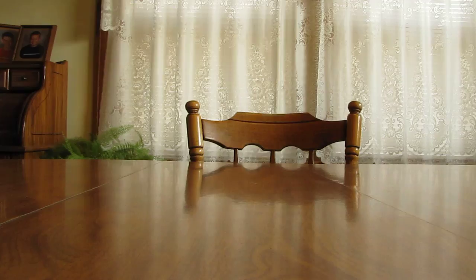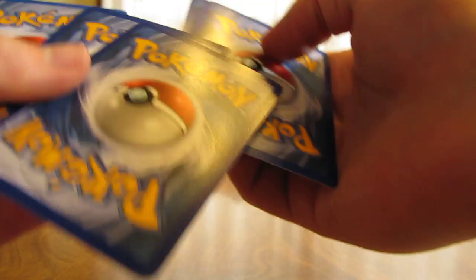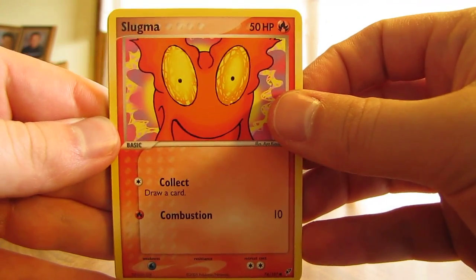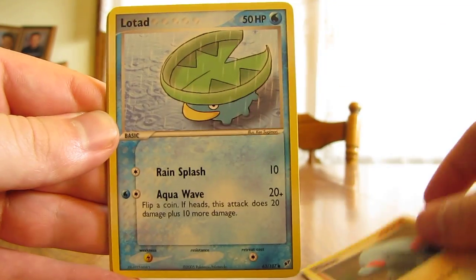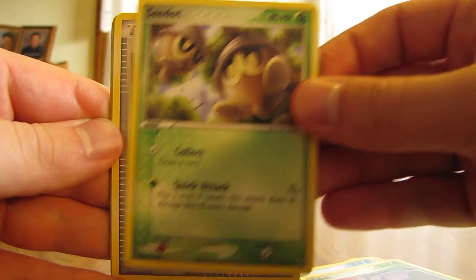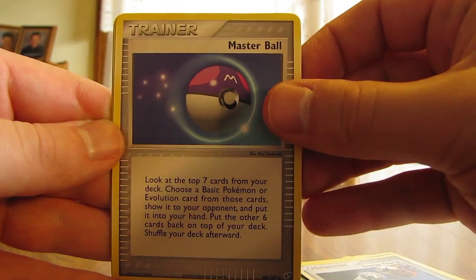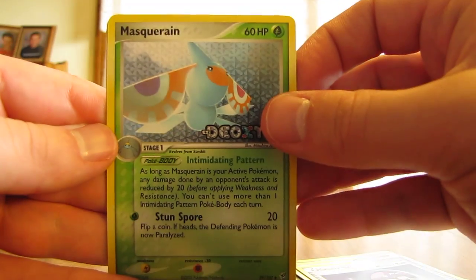Second pack of EX Deoxys, and the third and fourth card from the back are the rare and reverse with EX packs. It's Slugma, Fanpy, Lotad, Zubat, Seedot, Energy Charge, Master Ball, and Masquerain Reverse, which is an Uncommon card.